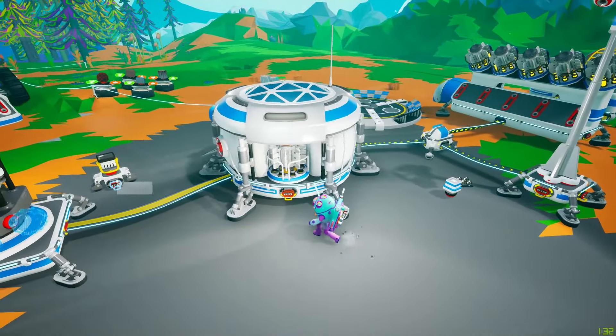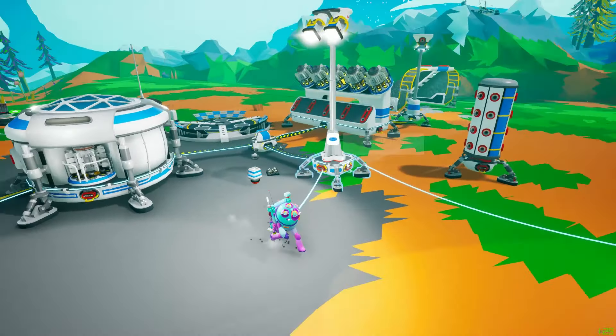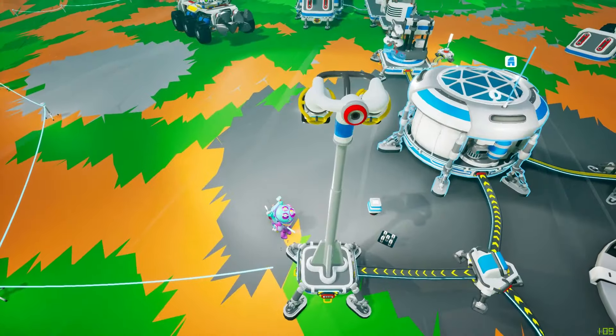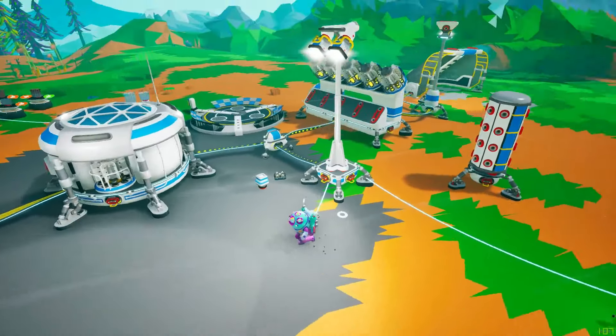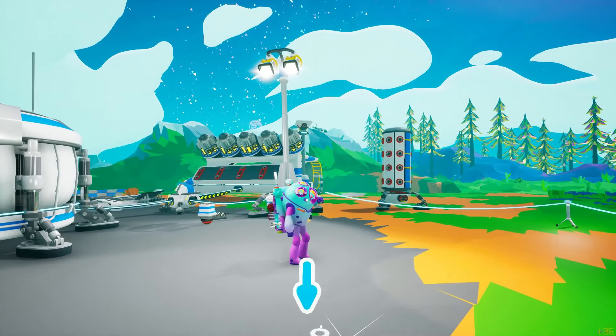Similar to the tall platform, but this thing only has spots for one-slot items, such as floodlights — so this would be good for lighting. It also has another slot on the back; not sure what that would be useful for, maybe a battery or something.